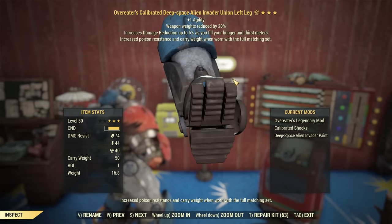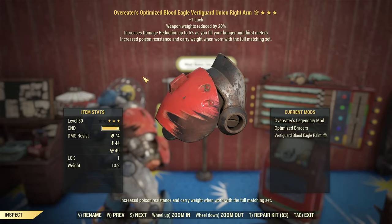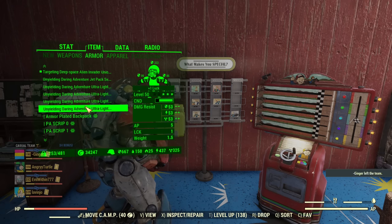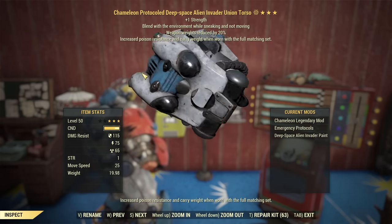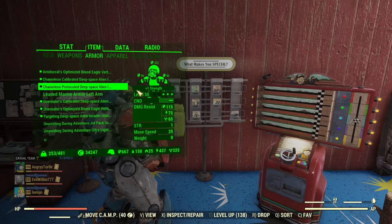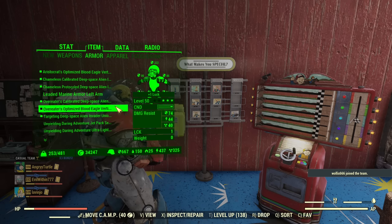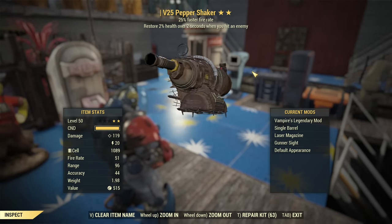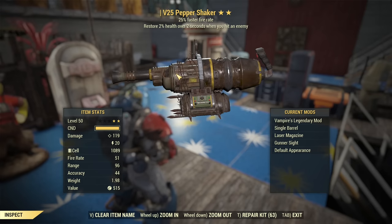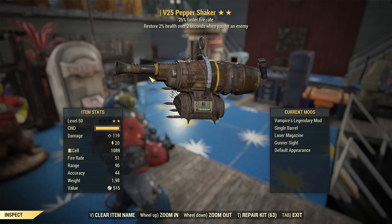Now armor. I'm using a full set of Overeaters Union, but it doesn't matter what power armor you have for the purpose of this build. The important part is to install Optimized Bracers on your arms and Emergency Protocols on your torso — so it will be super tanky and never die. Overeaters is optional. I have two pieces of Overeaters; a full set would be better, but not essential. I'm also using Pepper Shaker for crippling. If you don't have it and don't see it at any player vendors, just use any other shotgun. Pepper Shaker is superior for crippling, especially with single barrel, as it fires 16 projectiles per shot — instant crippling of everything in your sight.